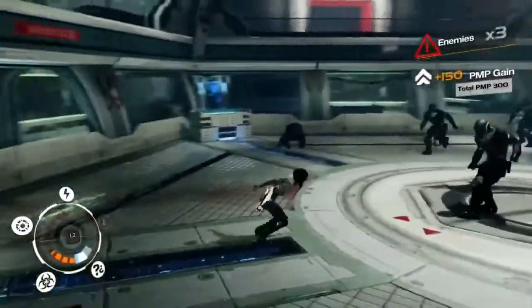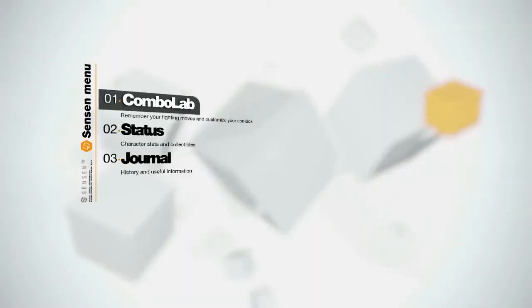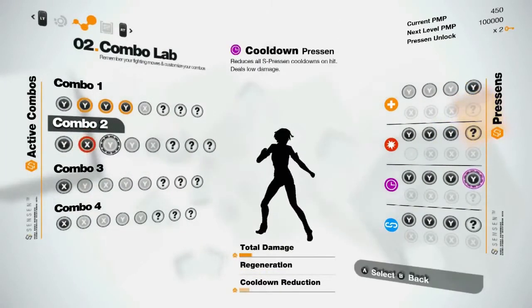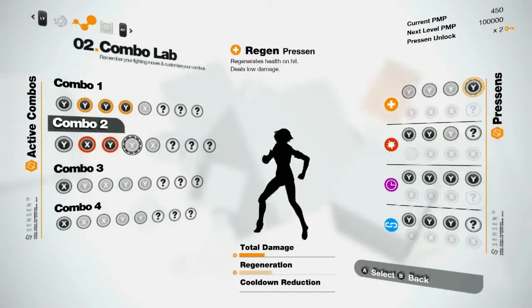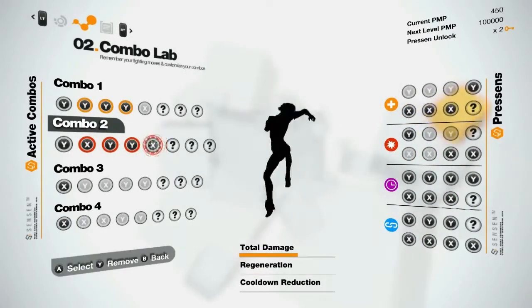The problem with Regen Presence though is that they deal very low damage. And to face this new gameplay situation, we're gonna go back to the Combo Lab. Let's build a second combo using Power Presence. These Presence deal high damage and can trigger finishing move opportunities, whereby Nilin is gonna overload her enemy's memory. Let's preview this new combo.